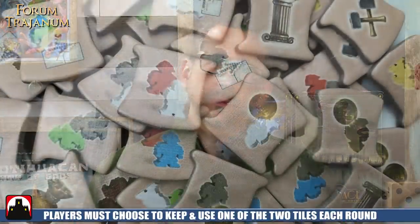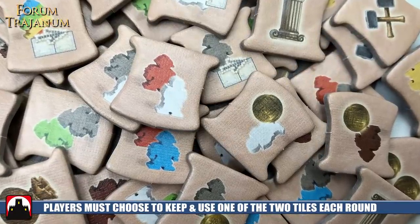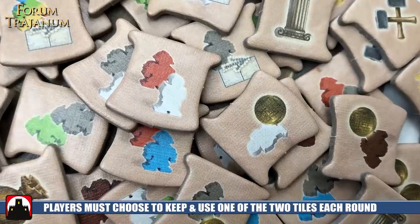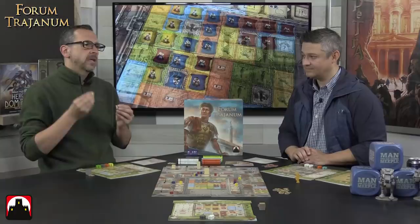These tiles are going to have resources, workers that you can pull, maybe some money, a variety of different things. But another decision comes up: you're going to keep one of these and give one to the player on your right. The player on your right receives one and you receive one too. Then you decide which one to use — because you might have kept one thinking you know what you'd do, but then you receive the other and reconsider. If you use the other player's tile, you're going to be able to place your own tile in the lower right-hand corner of your board, which is very important because those will be used as envoys throughout the game.